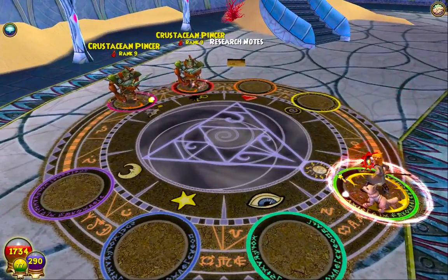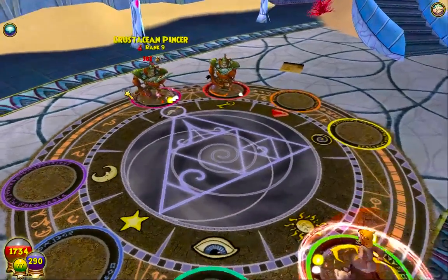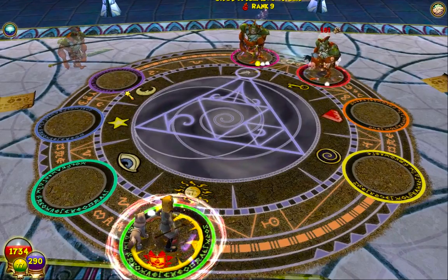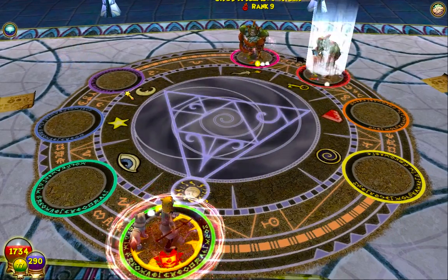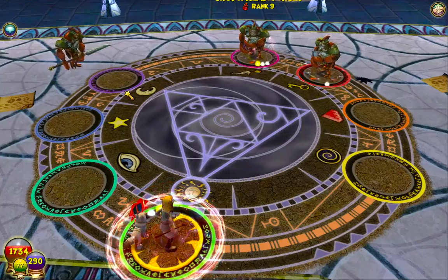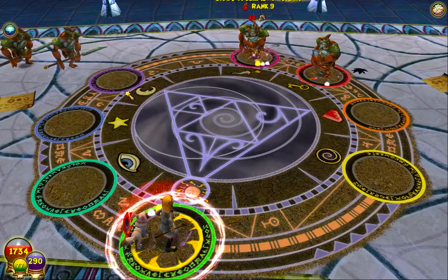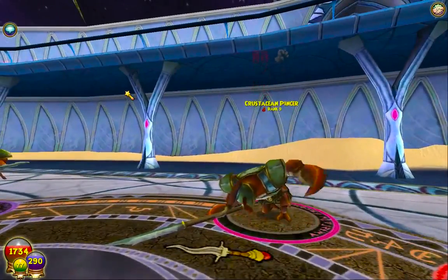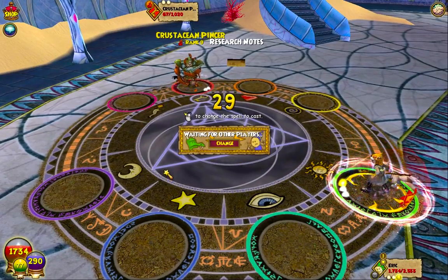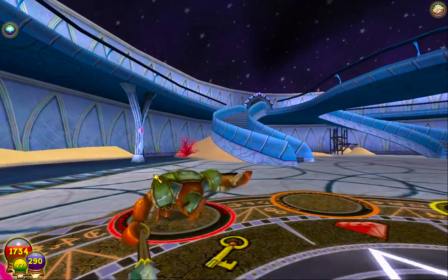I'm not too worried about these guys — they're really no threat at all. I can use my Wand to hit them really easily here, and why not? They're super easy to deal with. But I do love Celestia — like I said, my favorite world of all time is Celestia. Well, it's a tie with Grizzleheim. Wow, that wand actually took him out! I guess that little bit of Pierce that we have is actually really good. They're quite decent gear.